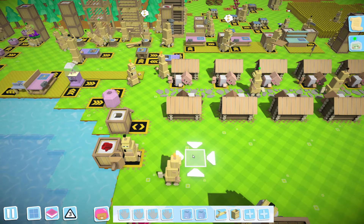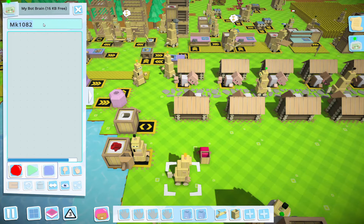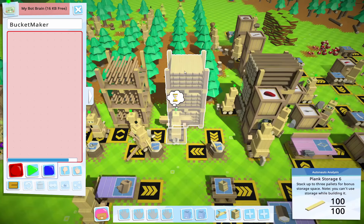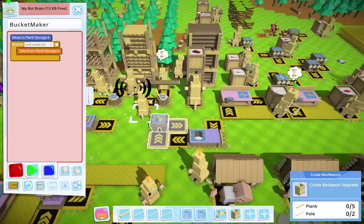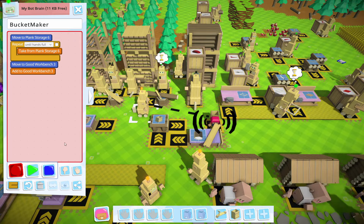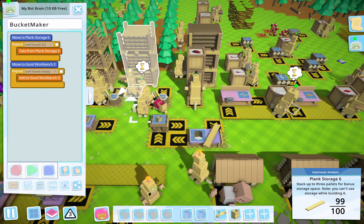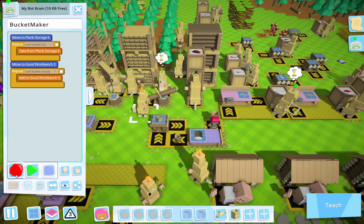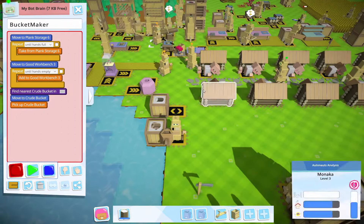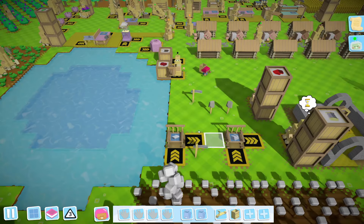Let's get a bot making buckets — not crude backpacks, crude bucket, right here. You're going to be the bucket maker. We're going to go over here, grabbing that until hands full, go over here, put that in until hands empty. Grab the bucket, drop it in the buckets. Bucket maker is a go.